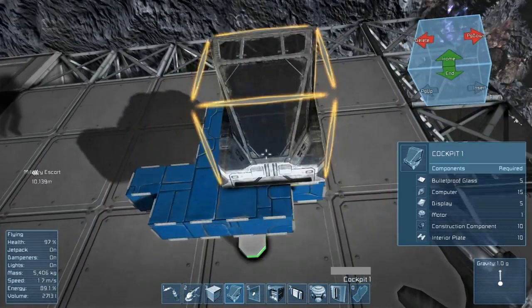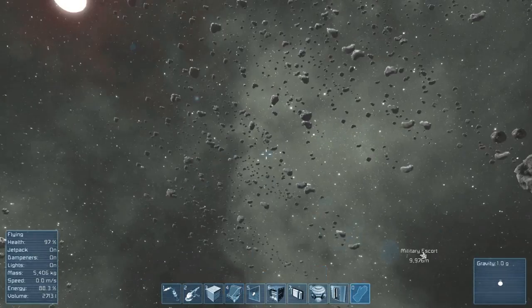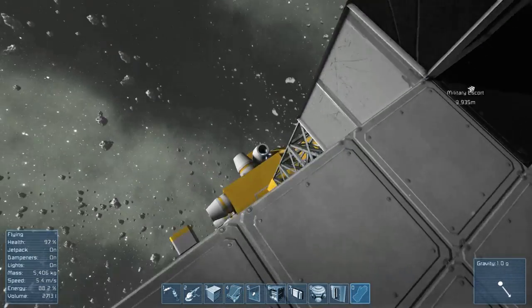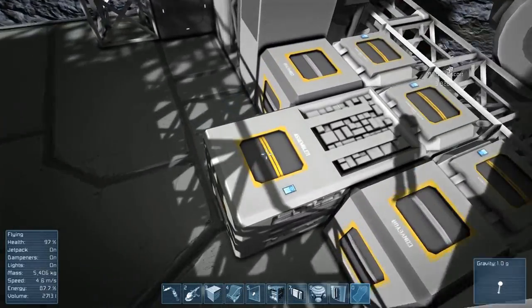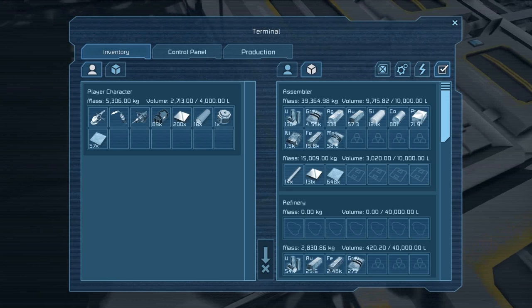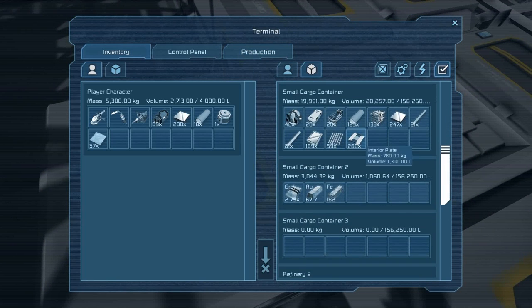Let's put down the cockpit right there. Alright, we need interior plates. I don't like where I'm building this ship — it's kind of annoyingly difficult to get an idea of where I am and the way I'm building it. But what are you going to do? Just keep my jetpack on all the time.